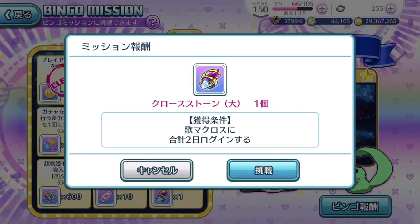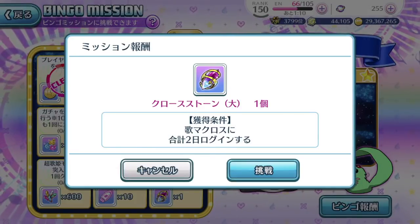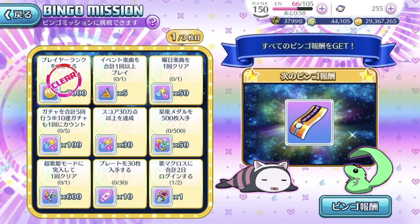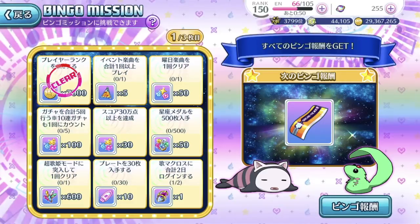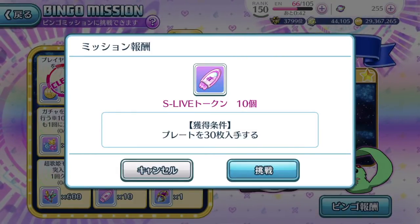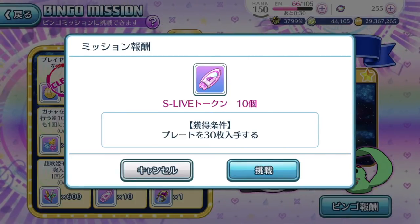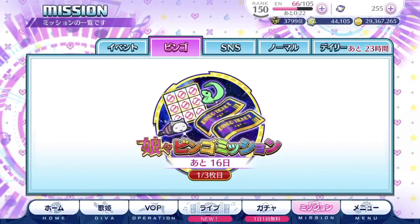The last mission requires Utahime cross login for the next two consecutive days. So the bare minimum to clear this entire first card under free-to-play conditions is just three days. I wonder if the plate count accumulates through the free event episode plates you can attain from playing songs — if it includes those, this one might clear faster. Alright, bingo missions first page concluded. Let's move on to the next thing.